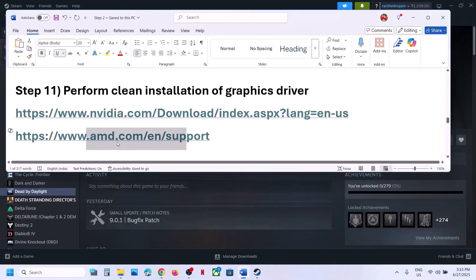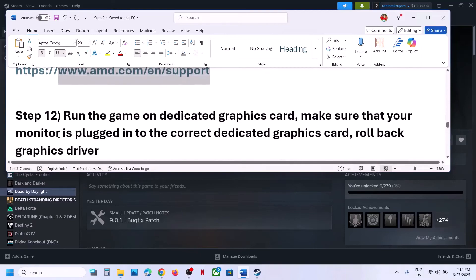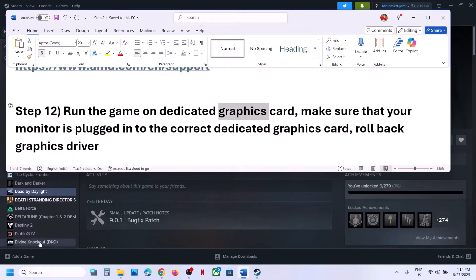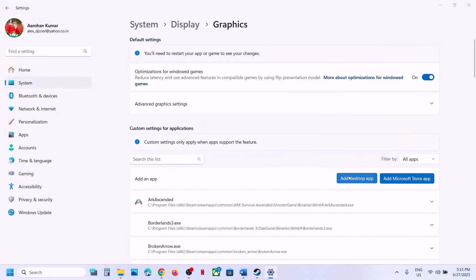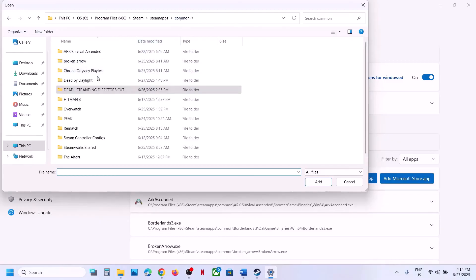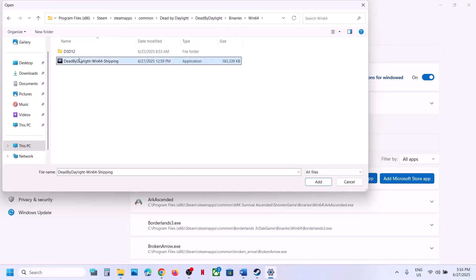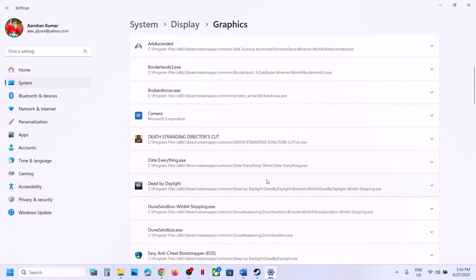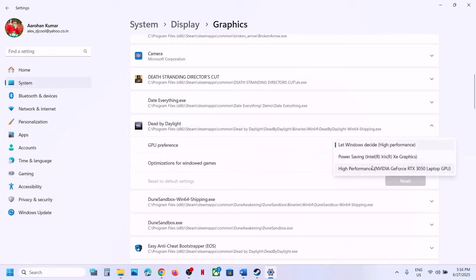For AMD card users: first uninstall the current graphics driver, restart your computer, go to the AMD website, select your graphics card, install the latest driver, restart your computer, and launch the game. The next step is to run the game on the dedicated graphics card. Type 'graphics settings' in the Windows search box, click on Graphics Settings, click Add Desktop App, go to the game installation folder, open Binaries, Win64, select the exe file, click Add. Scroll down, find the game in the list, click on it, select High Performance, and launch the game.